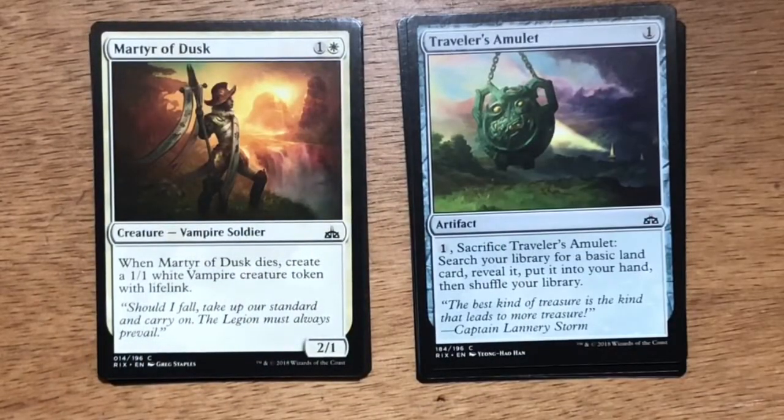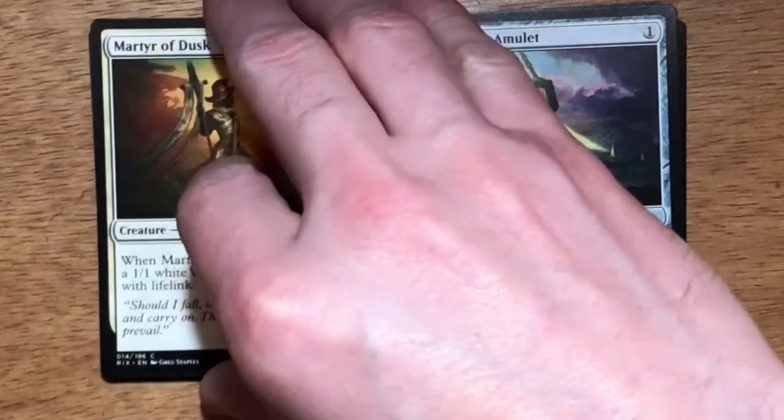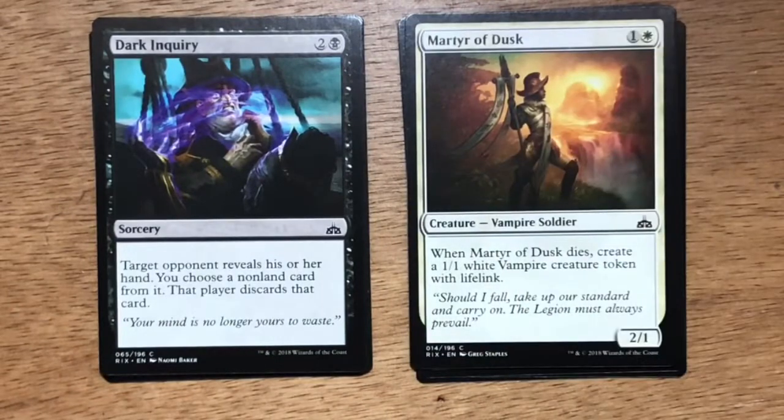Martyr of Dusk — two mana, one generic one white. Vampire Soldier at 2/1. When Martyr of Dusk dies, create a 1/1 white Vampire creature token with Lifelink. In your limited vampire deck, this was a great turn-two play and a great chump blocker — it would keep you alive until later in the game when you're able to play your bigger threats. Dark Inquiry — three mana, two generic one black sorcery. Target opponent reveals their hand; you choose a nonland card from it and that player discards that card. In limited, this is a little overcosted — you want this effect at one or two mana — but it's not too bad to hold until later in the game and hopefully snag their bomb creature or disruptive spell.